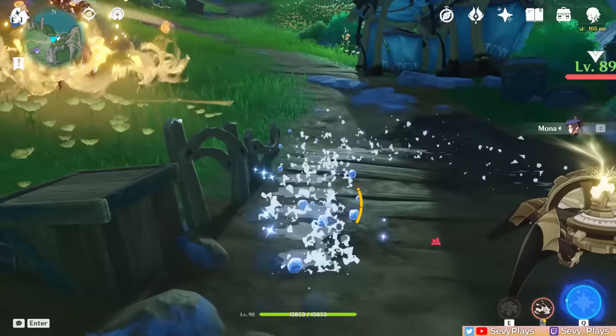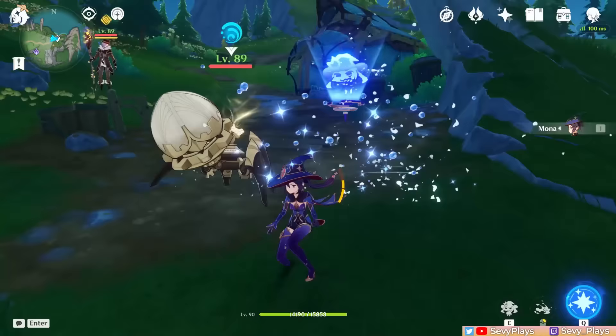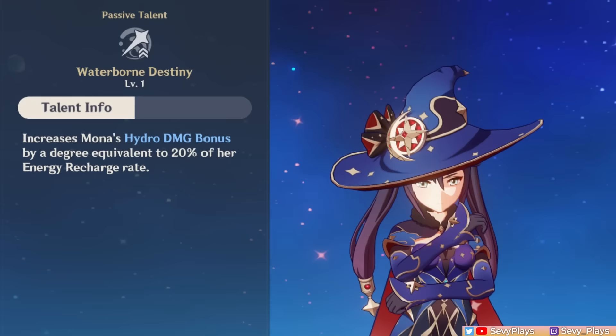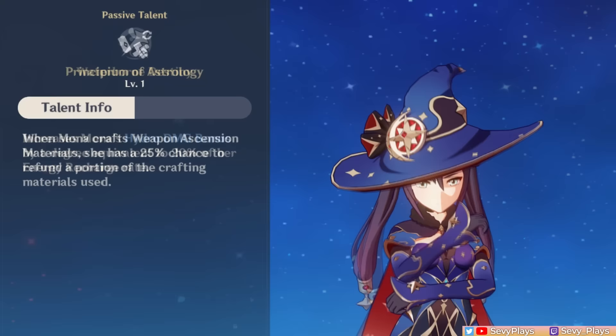Once Mona's Ascension 1 passive is unlocked, sprinting for 2 seconds with an enemy around creates a phantom similar to her skill, but it only lasts 2 seconds and deals half the damage of the original phantom. In actual combat it might be uncommon to stay sprinting that long, but you get some additional hydro application and crowd controlling. Meanwhile, her Ascension 4 passive converts 20% of her current energy recharge stat into hydro damage bonus, synergizing with her ER ascension stat and allowing you to double dip into building ER.